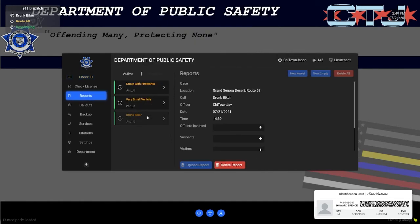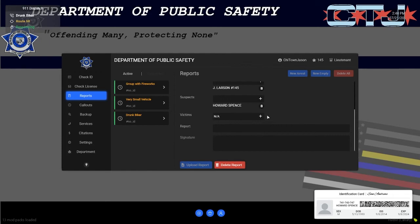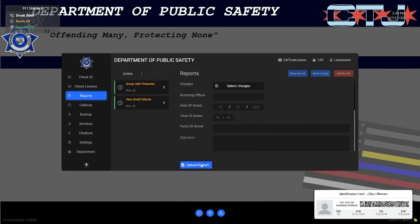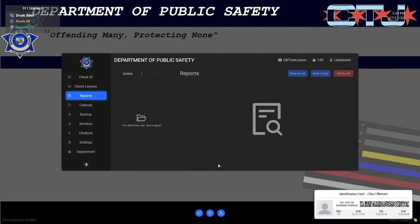Well, now he's got an arrest record. Drunk biker. Howard Spence. Victims: not applicable. Report: Mr. Spence was seen operating his bicycle while under the influence of alcohol, fled when stop was attempted. Sign it and upload it. Done. This one we can delete — that was the ticket, something that didn't work.